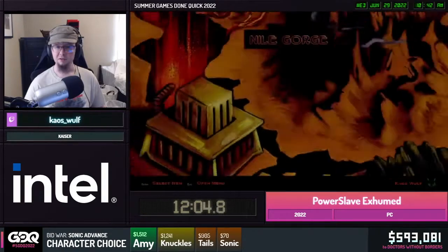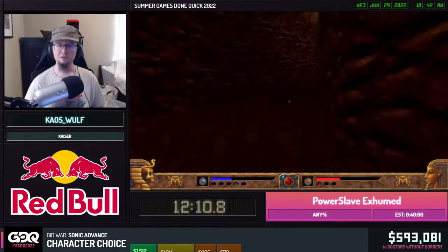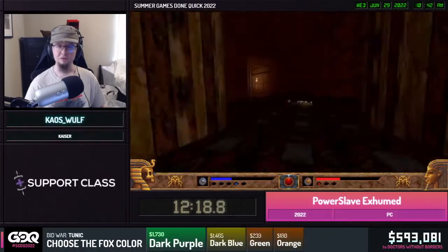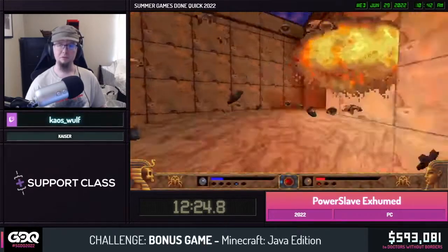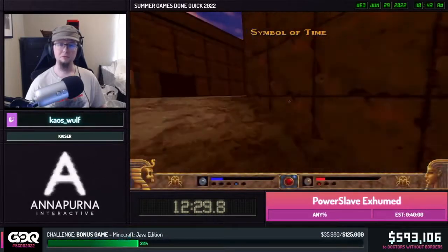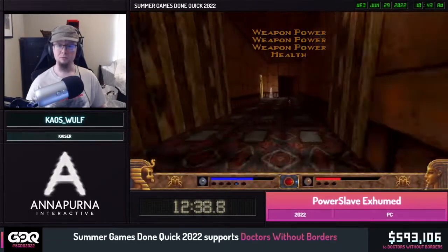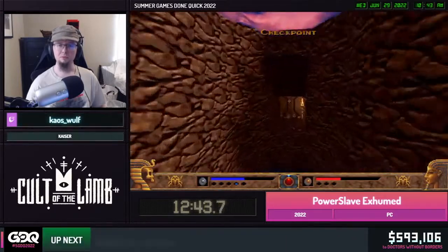Yeah, a lot of speedrunners hate this level. It's cramped, there are a lot of wasps and mummies that constantly get in your way. Since you're at the mercy of RNG, sometimes they'll cooperate and sometimes they just won't. Hopefully we won't be spending too much time here and the wasps will cooperate and not get in our way.